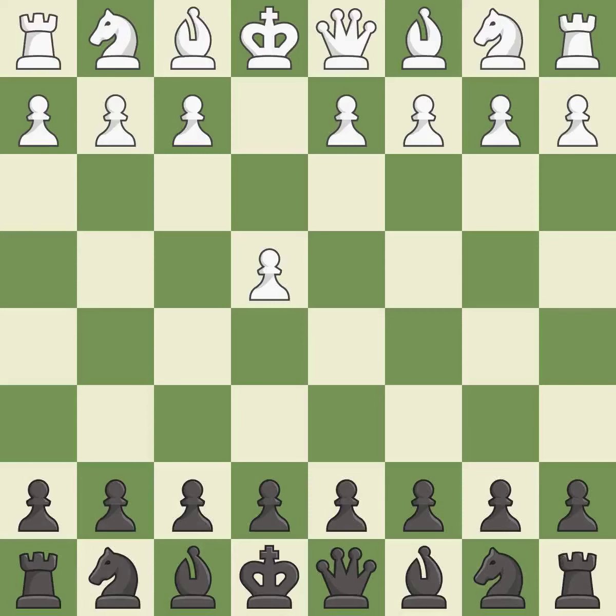Opening with the king's pawn controls the center and opens up the light-squared bishop and queen, often leading to sharp games. The Alekhine Defense hopes to provoke the move e4-e5 so that black can attack this advanced pawn later with d7-d6.